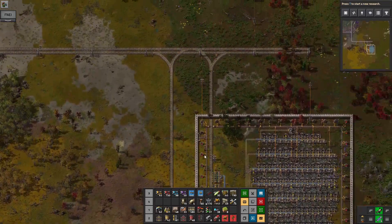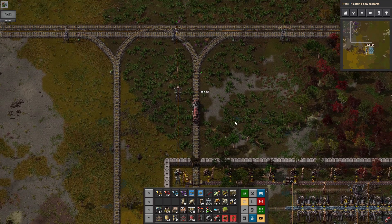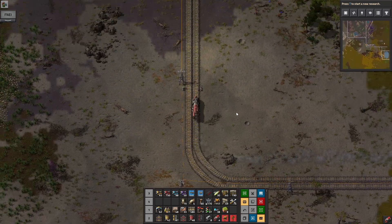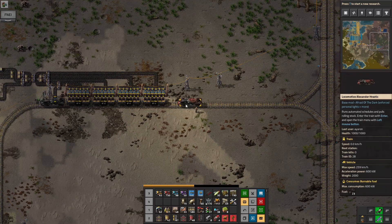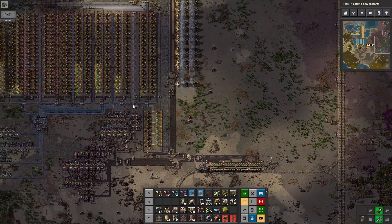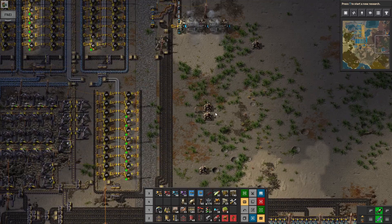I need belts again. But I think we should also make the station at the base at this point, because we're almost ready to make our iron train. Iron is being smelted here, so a good place for raw iron to enter the base would be here. This stone smelting is going to have to move at some point, but it can stay there for now.